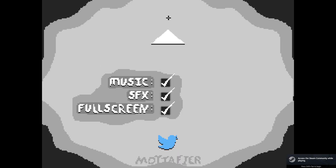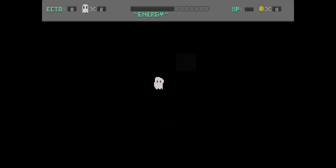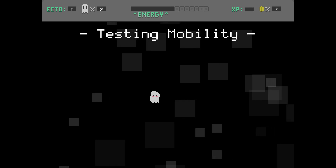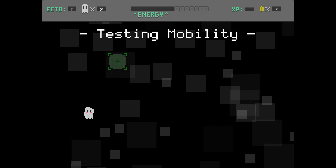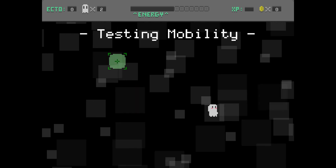First thing — can I full screen this? It's already full screened, awesome. Let's start. Welcome, Ghost 20812, testing mobility. I'll note this is basically controlled by the mouse — I'm not using WASD here, I'm using the mouse to move around. Unlike basically other survival or bullet hell type games, you just use the mouse to move around.